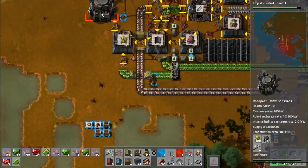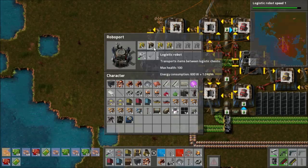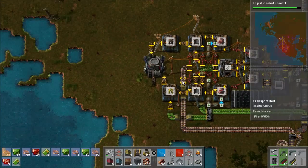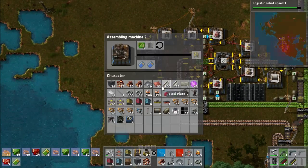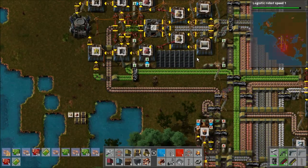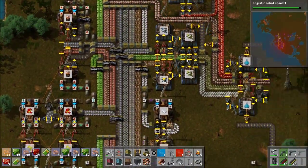How is our robot count anyway? We have 108 construction robots and only 28 of the logistics robots, most likely because I'm out of those. Construction robots are really what I want the most of right now. I'll likely eventually curb those and start making more logistics robots in the future.